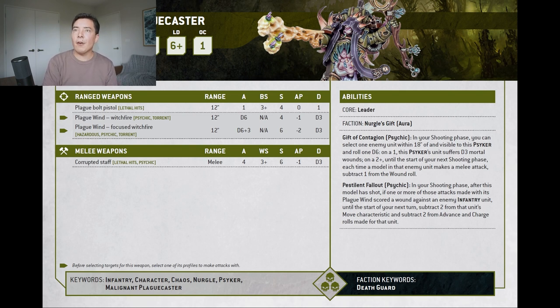In terms of weapons, we've got the plague bolt pistol — thanks to everyone who explained what pistols do in the last video. I can see it doesn't have the pistol keyword but it's in the name so I'm guessing that's fine. The plague bolt pistol looks to be exactly the same as what the plague marines have. Then things get interesting: we've got Plague Wind witch fire and Plague Wind focused witch fire, range 12, D6 or D6+3 attacks, no BS so they automatically hit, Strength 4 or 6, AP -1 or -2, and D3 damage.